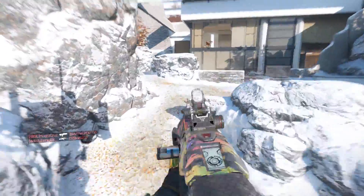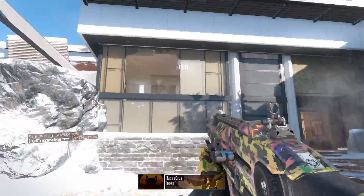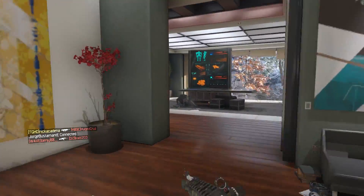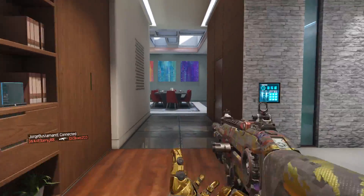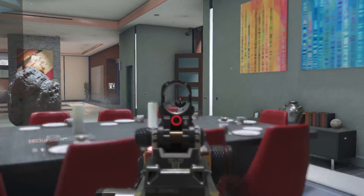You'll see why in a bit, because the spawn system is just so messed up for this map — they literally just spawn around you. If you know the spawns well enough you can just aim down and shoot, and I promise you'll probably get a kill without even having to think.